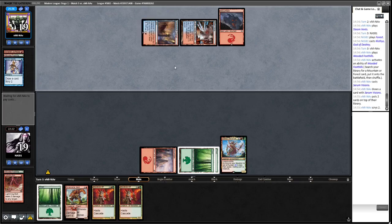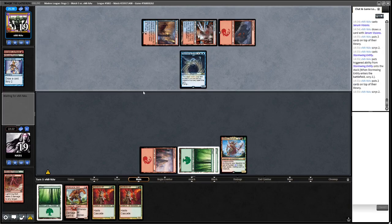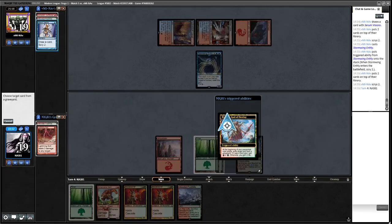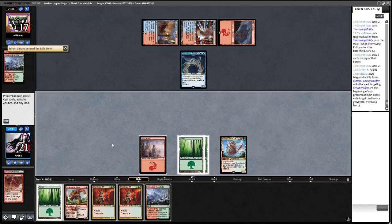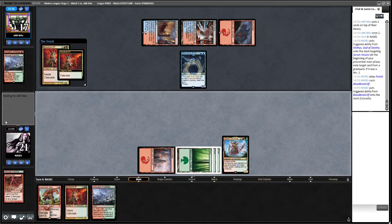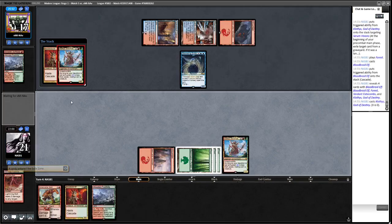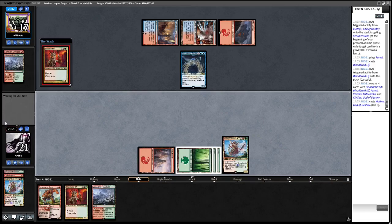We'd like to draw Bolt or Flame Slash ideally. We just find a land. We're going to start exiling the opponent's spells in case they run Bedlam Reveler. All the basic Forests. We'd hit Bolt or Flame Slash but instead we hit another Klothys — possibly the worst draw. We're going to cast it though because it gets it out of our deck and gives us another spell to exile with Klothys.